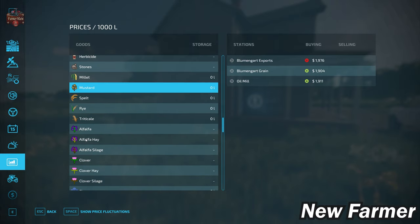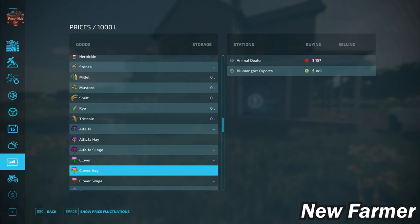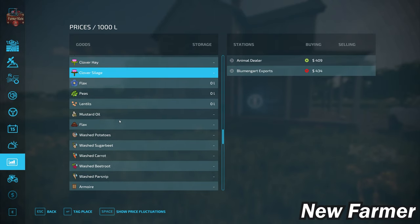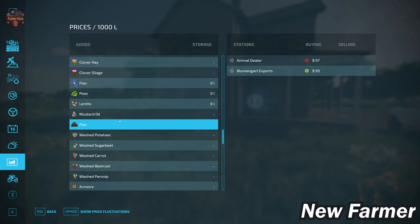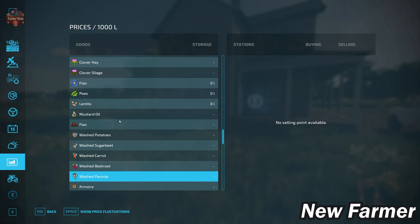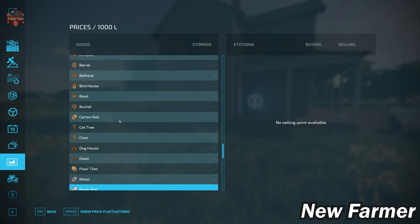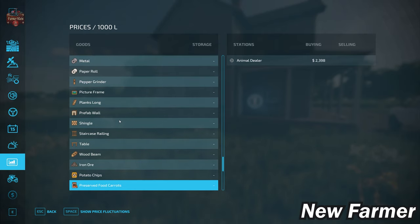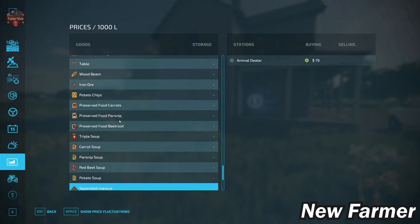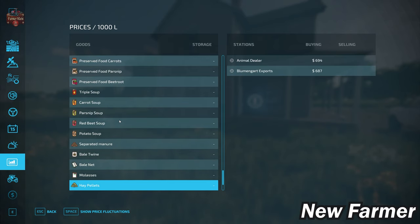With respect to custom crops, we can sell all of our custom crops — alfalfa, alfalfa hay, and alfalfa silage, as well as clover, clover hay, and clover silage. We have the ability to produce mustard oil at our oil mill, and we also have flax straw. However, if you're playing with the farm production pack, we do not have the ability to sell washed root crops, nor can we sell platinum expansion production items. Forestry isn't heavily supported since there aren't many forestable trees on the map. The premium expansion and straw harvest are covered, including hay and straw pellets.